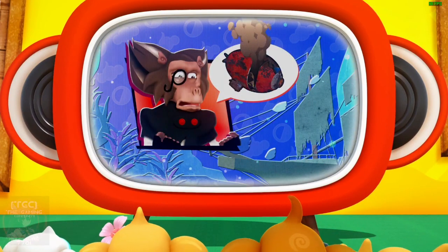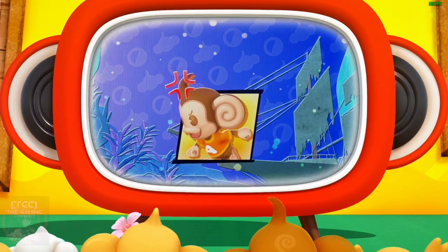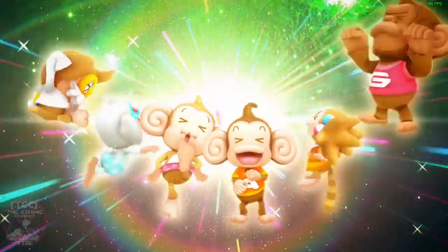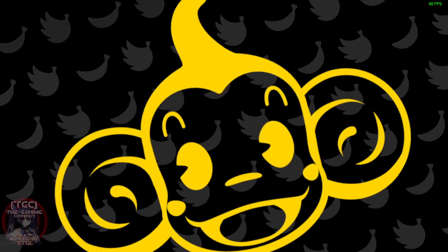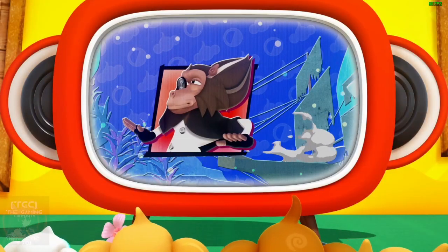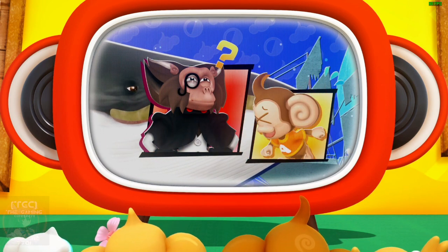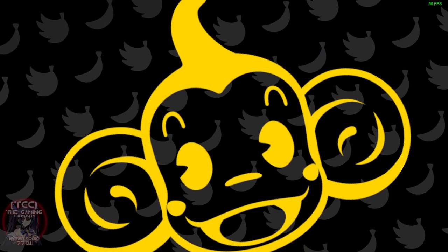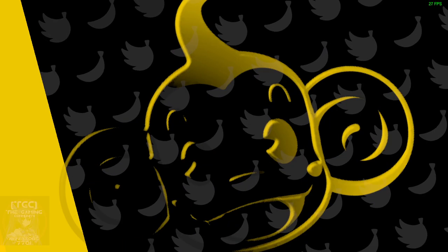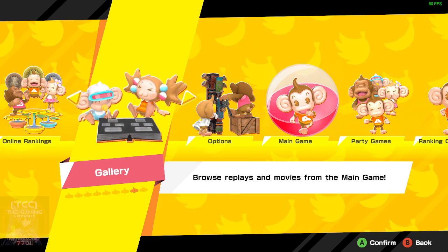Oh no, my ship is exploded! You ever notice how Dr. Badboon's assistant is just not making an appearance in these smaller cutscenes? From the manual it states that his assistant is so loyal to Dr. Badboon that he always shows up — even after Dr. Badboon just leaves him behind. It's kind of amusing. Alright, World 4 is next. There's gonna be a small surprise coming up in this one, so come back for the next part.